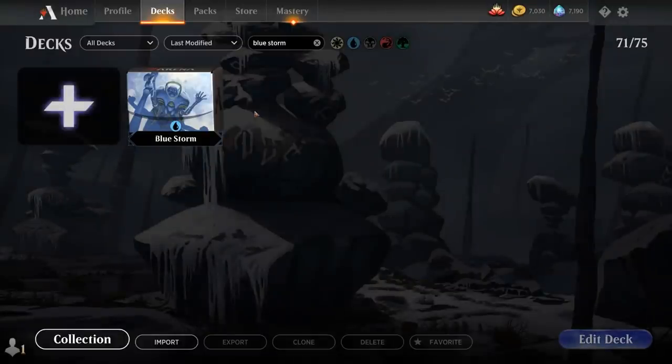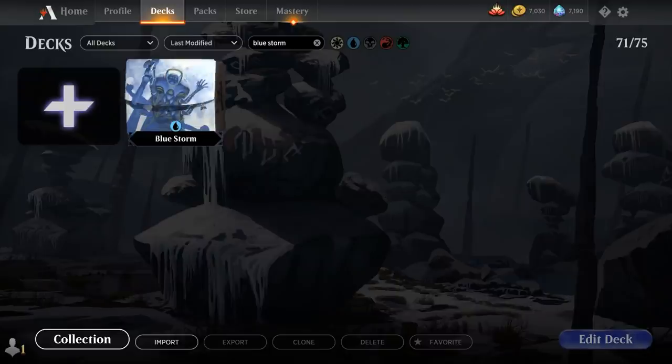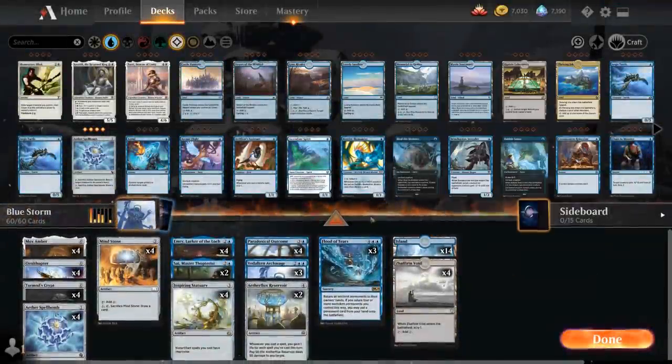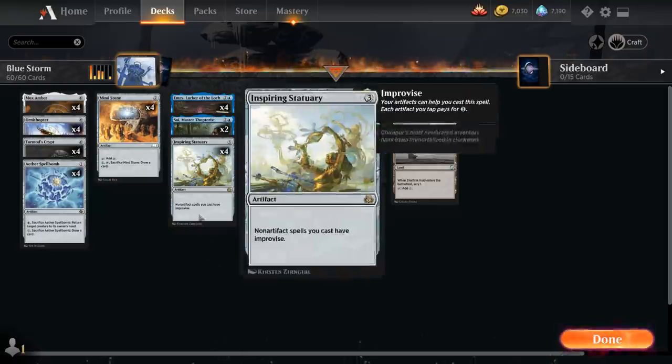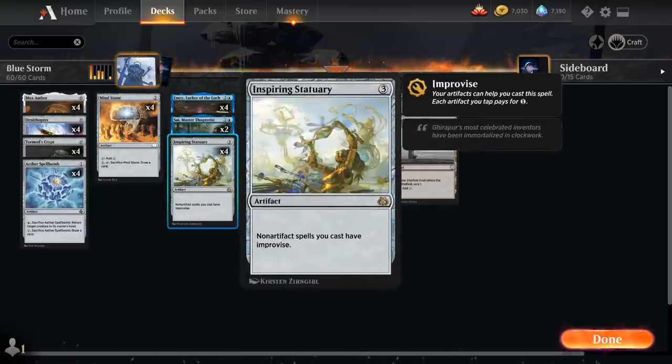Hello and welcome to another Historic Games video. Today we're taking a look at a Monoblue Artifact Storm combo deck, as voted on by my awesome Patreon supporters. The reason this deck is now viable is with the recent addition of Inspiring Statuary in the format, added in the latest Historic Anthology expansion.